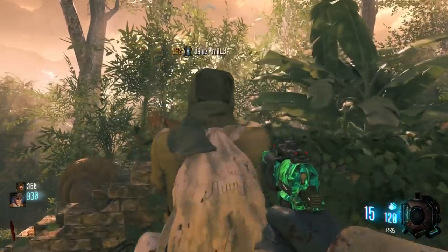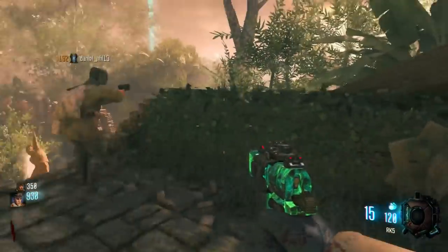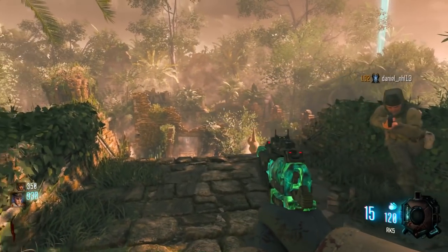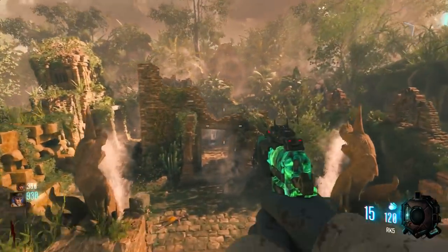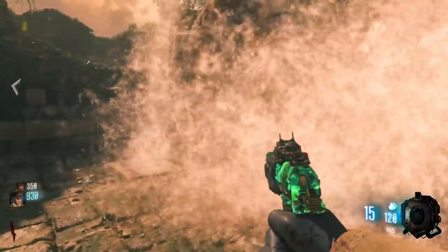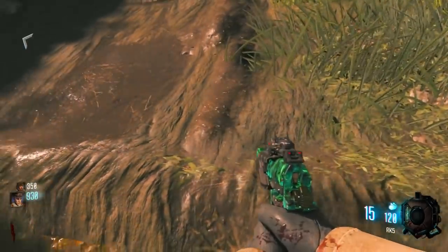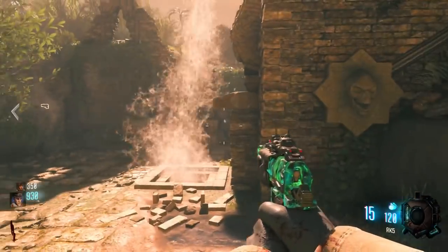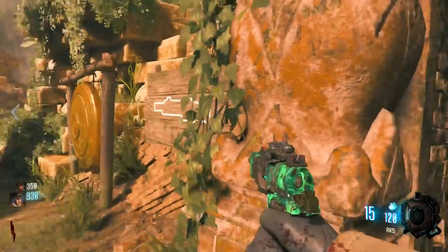I hope this video helped you guys out if you didn't know how to pack-a-punch on Shangri-La. Shangri-La is a very hard map from Black Ops 1 and I feel like a lot of people didn't really know how to do this. If this video helped you out, please drop a like and subscribe if you're new — let me know so I can thank you in the comments. As you can see, you get pushed down by water and I can no longer go up the stairs until I step on the pressure plates again. Thank you so much for watching, have a great day, and peace out.